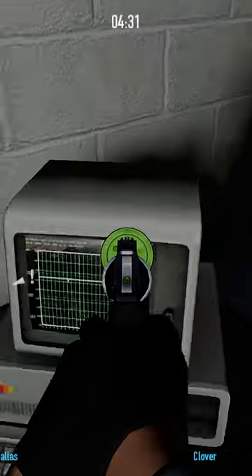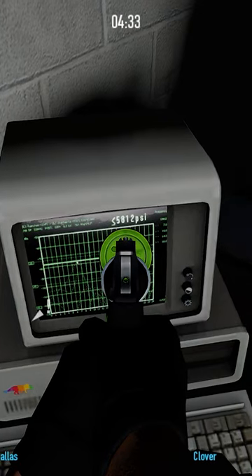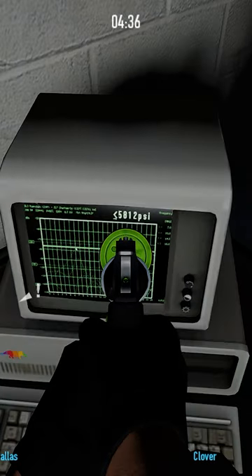Now look for the other computer and look at the number. Basically the number means 400 in conversion, and you need to pay attention to the sign.